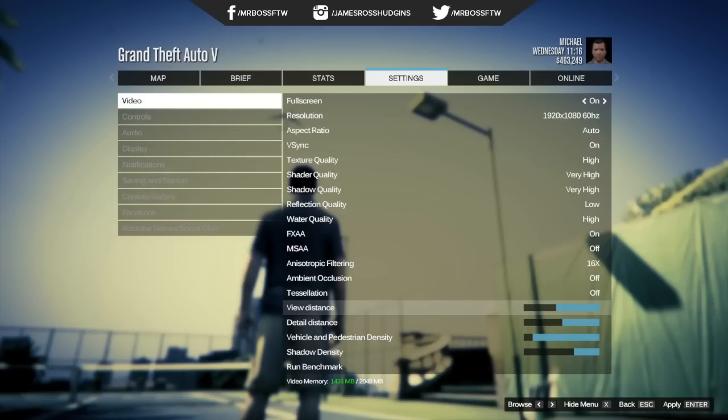Probably the biggest giveaway is that the font doesn't match the actual font used in in-game GTA V right now. I'm using my PS4 and Xbox One as a comparison, and looking at the two images side by side, I really can't see the fonts matching up. Also, the 16X shouldn't be a 16 capital X — it should be a 16 lowercase x for 16 times. The capital X doesn't make sense, so that's pretty much a dead giveaway that this screenshot is fake.